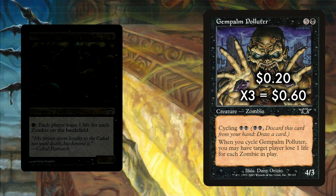We also run three Gem Palm Polluters — a 4/3 Zombie for five and a black. We're really going to use this as a dirty fireball when we cycle it. Cycling costs two black and lets us discard this card to draw a card. But when we cycle Gem Palm Polluter, we may have target player lose life equal to the number of zombies on the battlefield. Polluter will often fire off for 3 or 4 damage and lets you see a new card. Sometimes you'll have to cycle it early for no value, but we have recursion in this deck. In the worst case, hard cast it for a 4-power creature that can attack rather well.